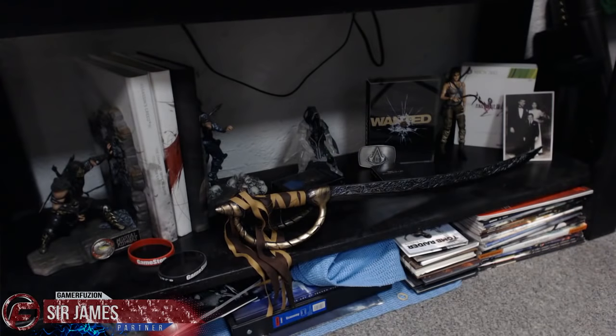Right underneath the bearded dragons I have some other items: on the far left are the bookends from the Mortal Kombat collector's edition, along with collector's edition strategy guides for Guild Wars 2, Assassin's Creed 3, and Assassin's Creed 4. There's a little pirate sword for my pirate costume, a DVD collector's edition of Wanted, a figurine from the Killzone 3 collector's edition, a photo from the Batman Arkham Origins collector's edition, a Play Arts figure of Lara Croft, and the collector's edition for Final Fantasy 13-2.